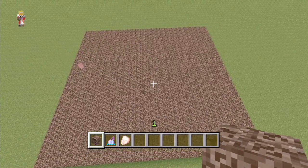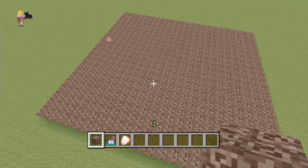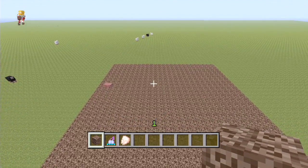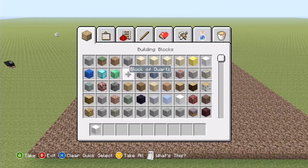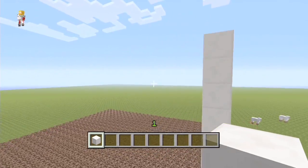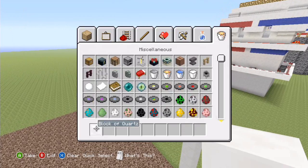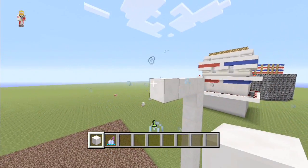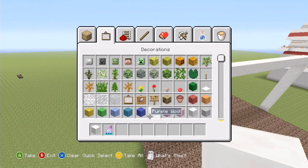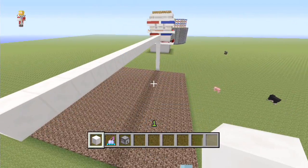We're going to have the host room up in the sky with three buttons - or maybe five, I'll start with three - and each button will set off a different set of dispensers. The first thing we need to figure out is exactly how high we want these dispensers to start. I think that height is about right, so let's get a splash potion and make a line across the top to mark where the roof is going to be, then place some dispensers.